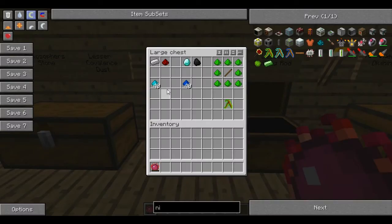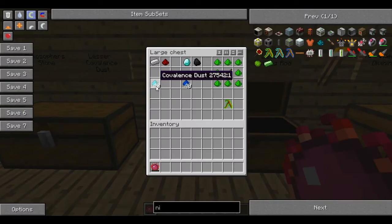Once you've got that, you have to make yourself some medium corvalence dust, which is an iron ingot and some redstone. And a greater corvalence dust, which is a diamond and some coal — it doesn't have to be charcoal this time, it has to be coal.